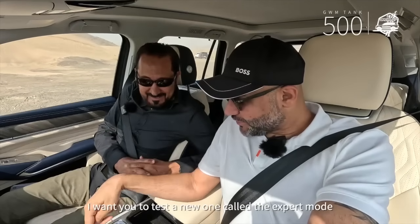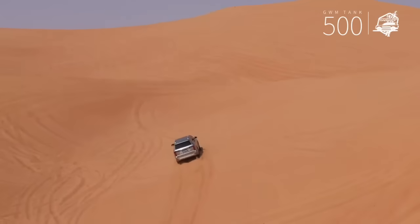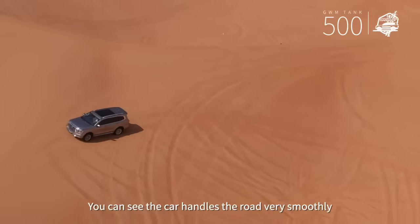Let's try another mode. I want you to test a new one called the expert mode. Ready? Just a note — the road ahead is flat and obstacle-free, with no sand dunes or potholes. Let's explore the on-demand four-wheel drive system. Do you know what it does? It distributes torque based on wheel needs, providing stability to the car. You can see the car handles the road very smoothly.